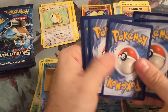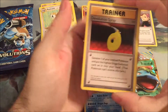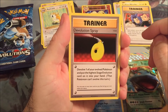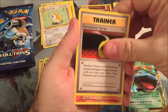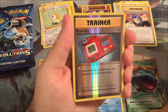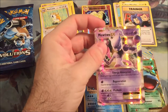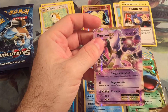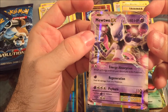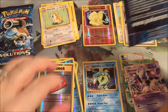Next pack. De-evolution Spray, Magmar, Switch, Pokedex. And a Mewtwo EX! Nice. Energy Absorption, Regeneration, and Psyburn. Getting a little excited. I don't think we're even halfway through this yet.